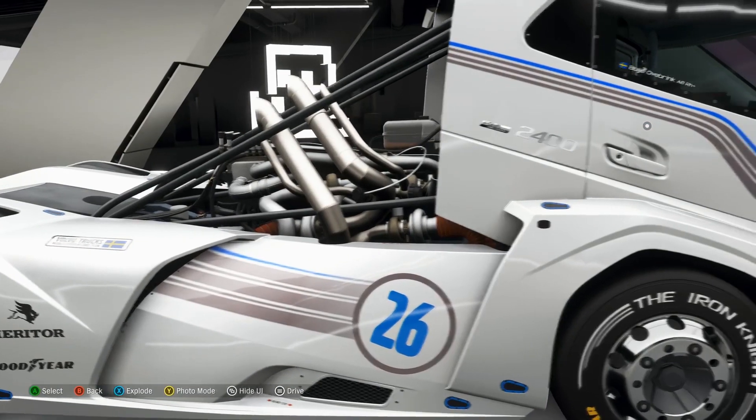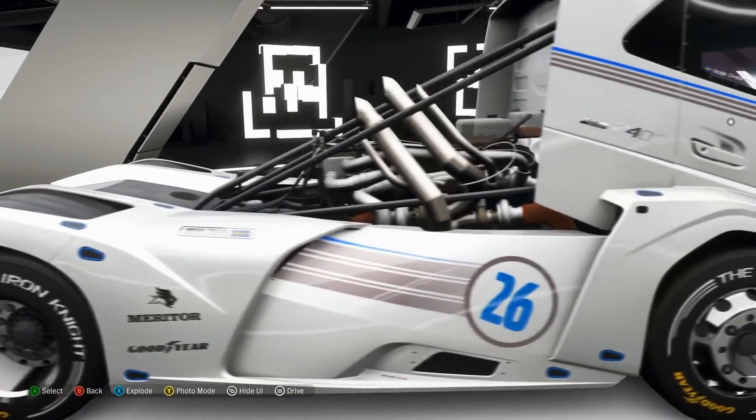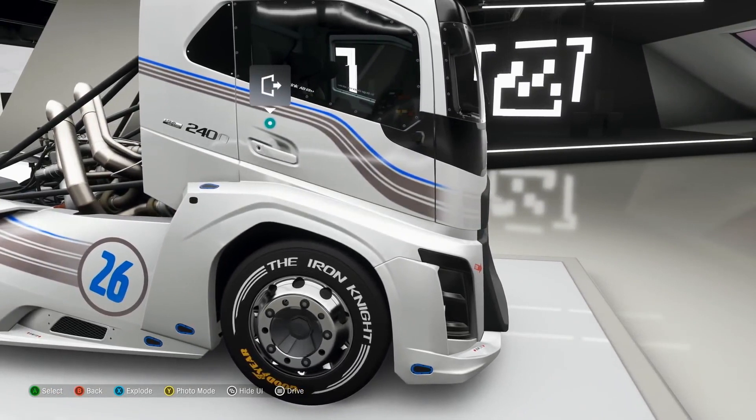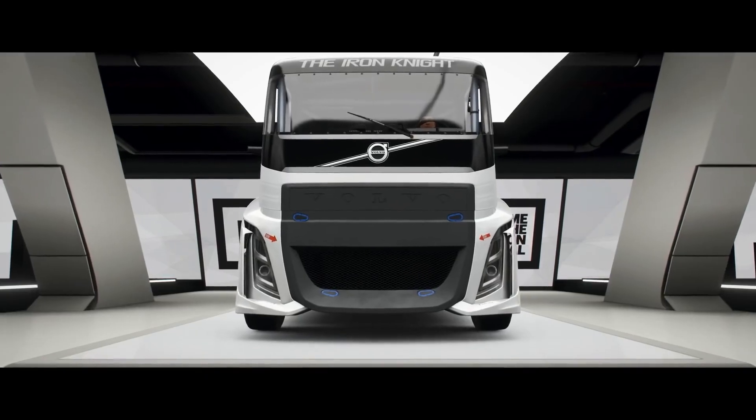The 2400 horsepower marker is impressive, but this thing will do zero to 60 in 4.6 seconds. Just try to imagine something this big — like a cruiser-style bus — coming up on you that fast. You'd probably get out of its way. Let's drive this thing!